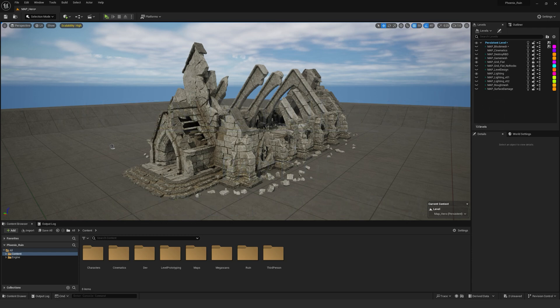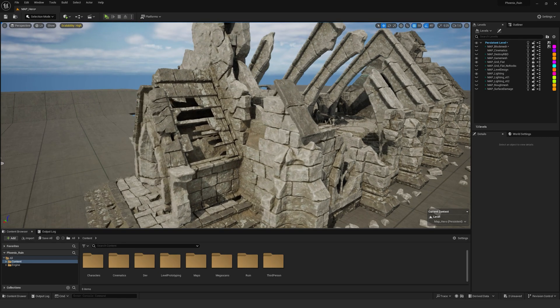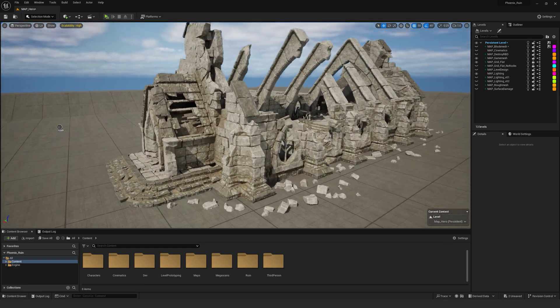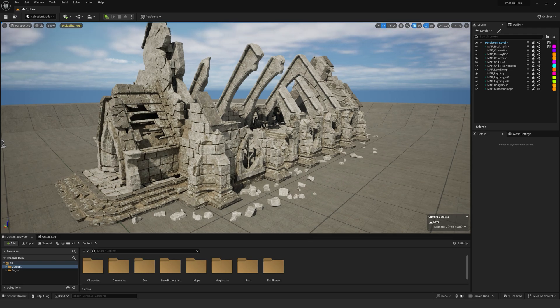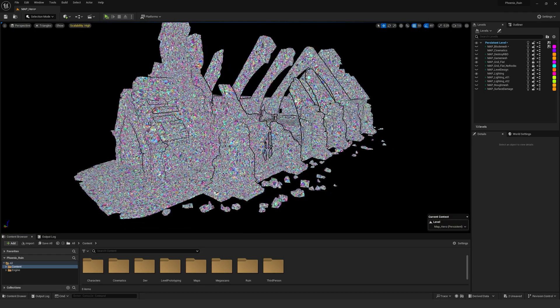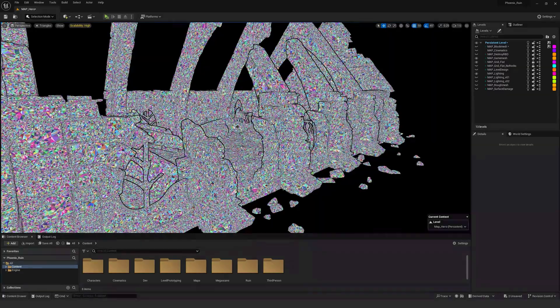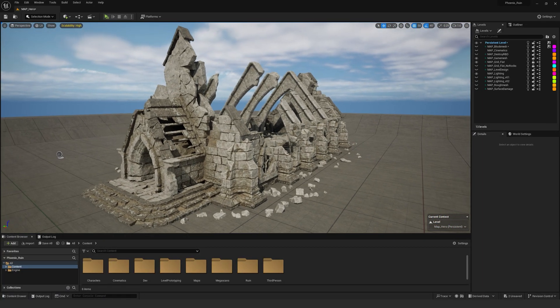Welcome everybody to this Phoenix Ruin series part one, where we build this awesome medieval ruin. This is the final kit assembly of the ruin — all the pieces, this is what you will end up making. If you go to Nanite triangles you can actually see this is about 200 and something million polygons. Let's just go back to lit and go through the process of how we got here.